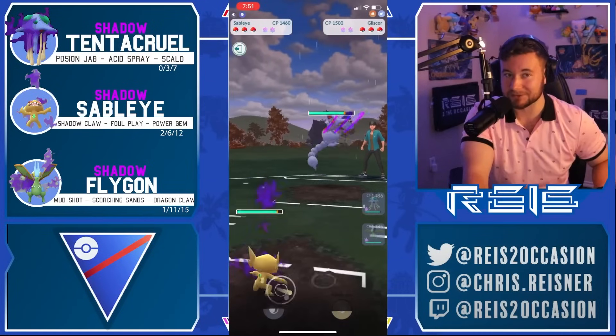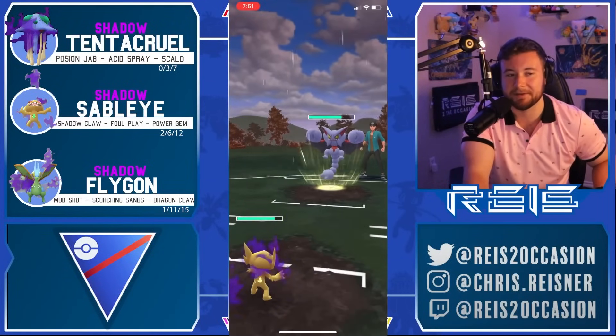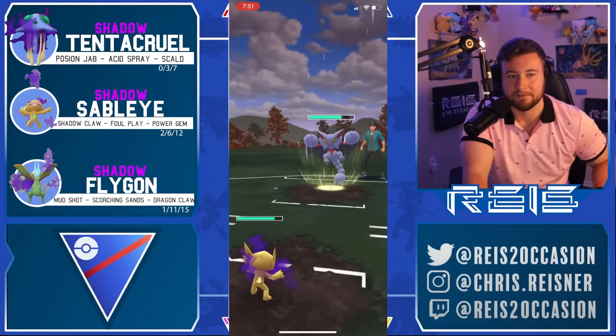Skeledurge is the final Pokemon. Getting the Acid Spray bait here — this is going to be really nice. The scary thing is if Skeledurge over-farms, but they don't. Flygon is going to outpace because they're still three away, but only two away from Disarming Voice. They are double debuffed. Dragon Claw is enough thanks to the Acid Spray — knocks out and a crazy game one win.